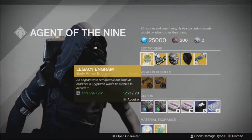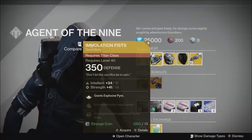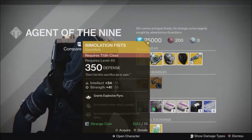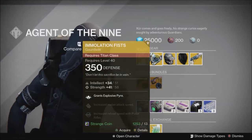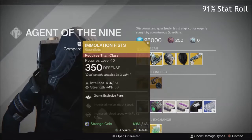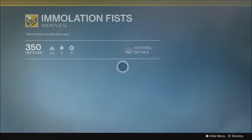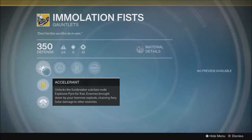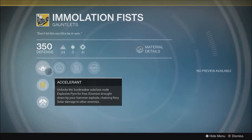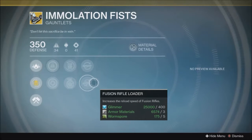Moving to the Titan exotic this week, we have Immolation Fists — one of the more okay but slightly useless exotic slots. The Titan has much better alternatives like the Dune Marchers, so I wouldn't recommend picking these up. The roll doesn't look too perfect — strength is maximum but intellect is very much not, probably a mid-90s roll. This has the Accelerant perk, which unlocks the Sunbreaker subclass node Explosive Pyre for free. Enemies brought down by your hammer explode, chaining fiery solar damage to nearby enemies. Stats include intellect, strength, rain blows, impact induction, pulse loader, and fusion loader.